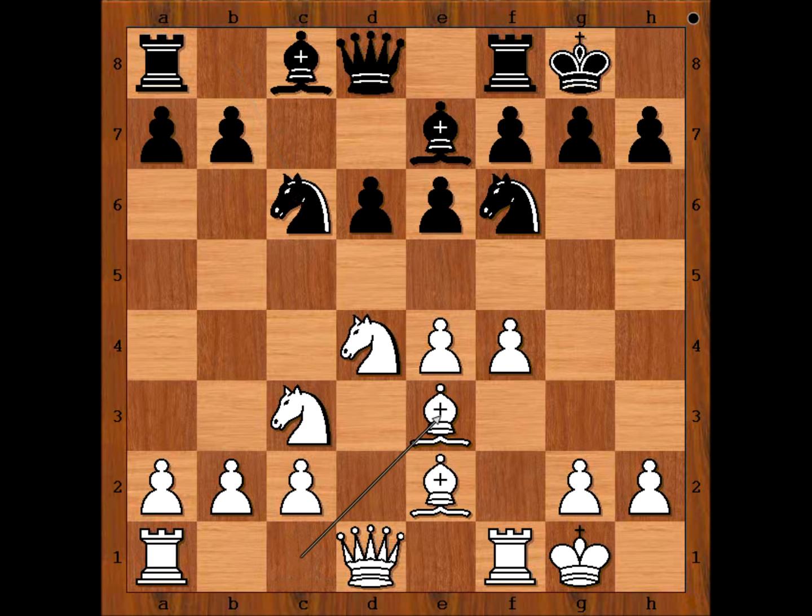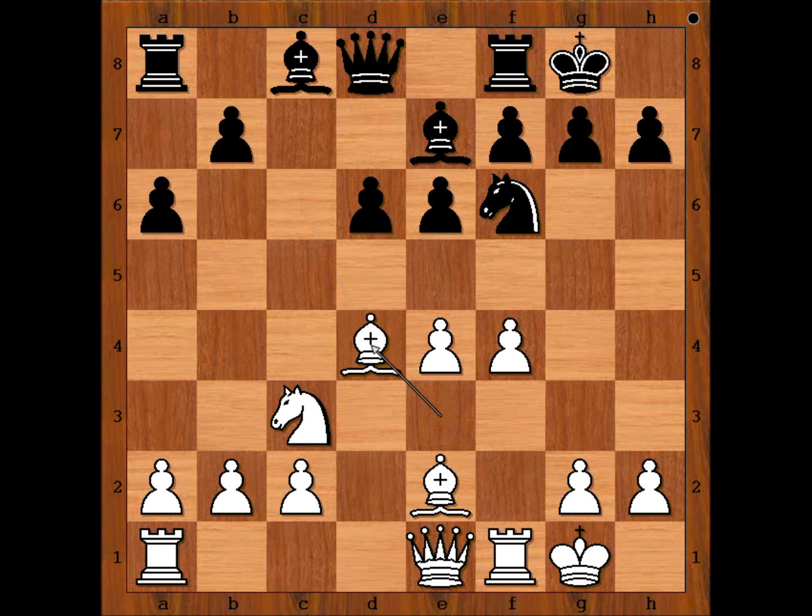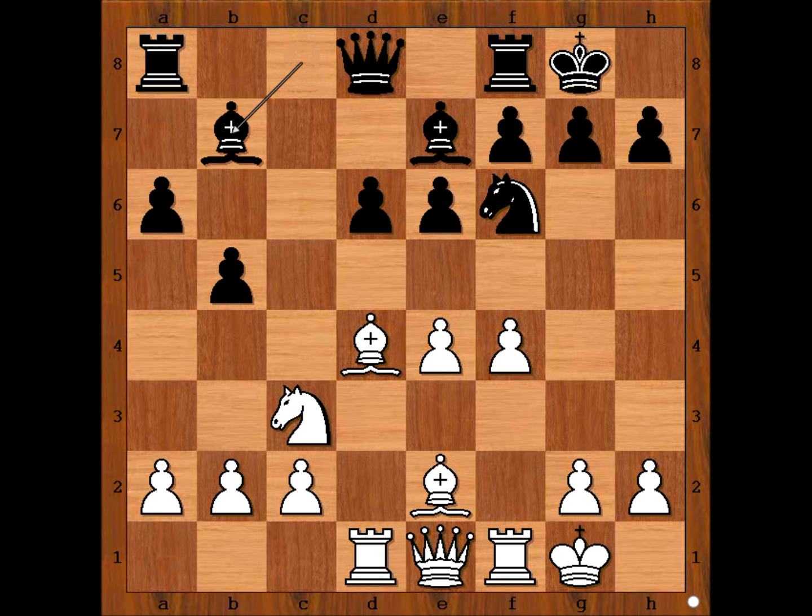f4, Nc6, Be3, a6, Qe1, Nxd4, Bxd4, Bxd4, Bxd5, Rd1, Bb7 attacking the pawn on e4.